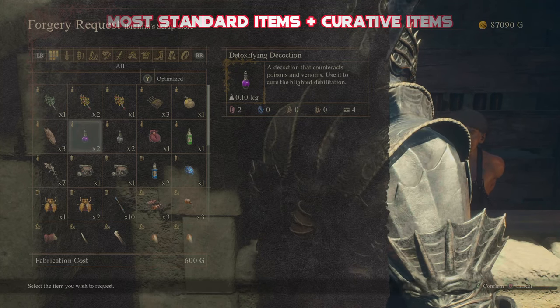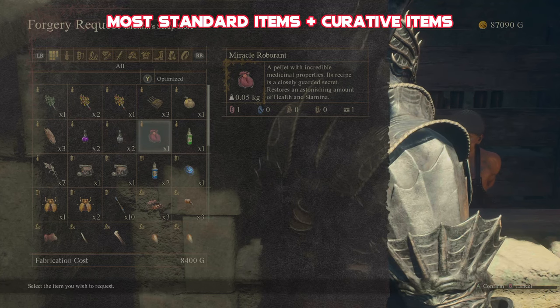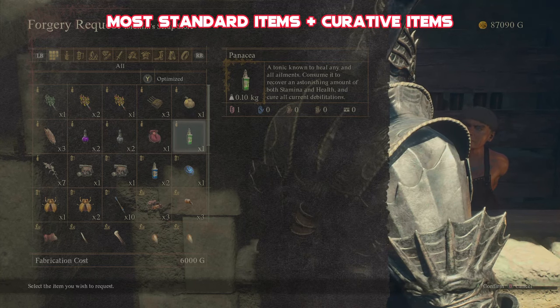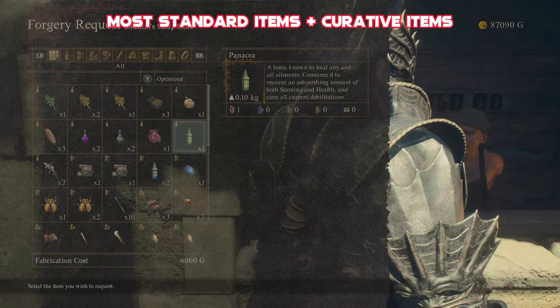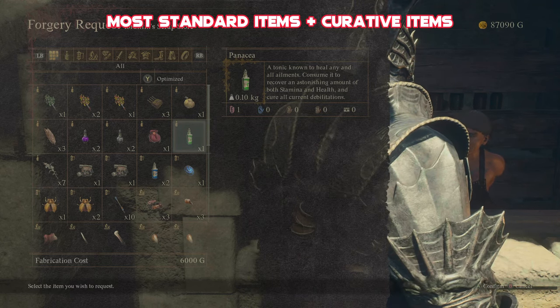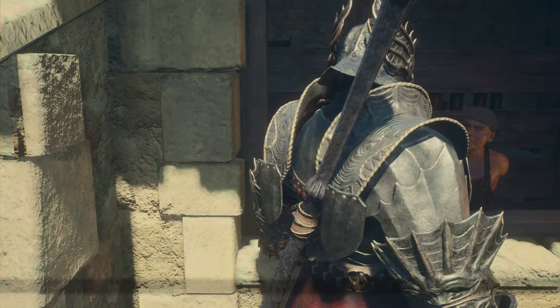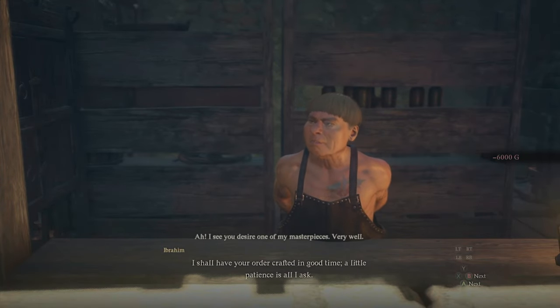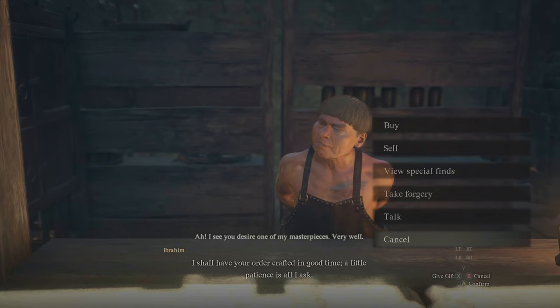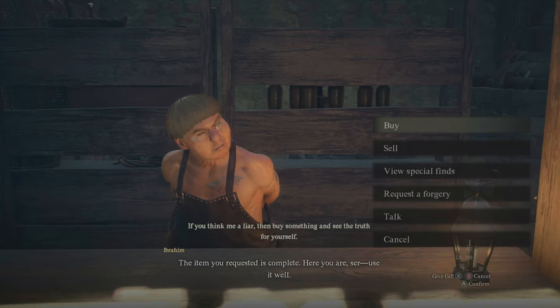Another great thing that you might want to forge is going to be some of your actual mainstay items — probably especially your healing items. So if you've got any Roborants, or even better, if you've got some Panacea on you, you'll be able to get these very early on this way. Even though they do cost quite a bit of money, there are quite a few ways in this game to make money very early on. Having these in your inventory could mean the difference between a tough battle and falling over right at the end of it, or absolutely smashing your foes to pieces.